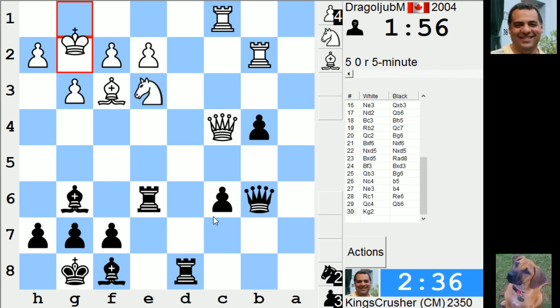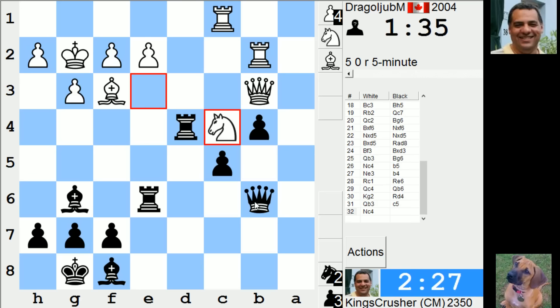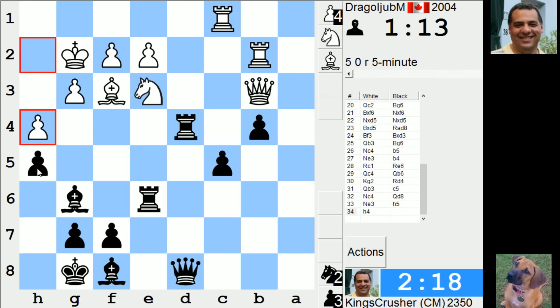Rook d4, then c5. There's knight d5. There's Qd8 - he's going on the back foot. Qd8 is sometimes quite a powerful move, just going back to d8 with the queen, central influence from d8. Yeah, I think now is the time for the attack: h5, h4, trying to install a passed pawn on h3.